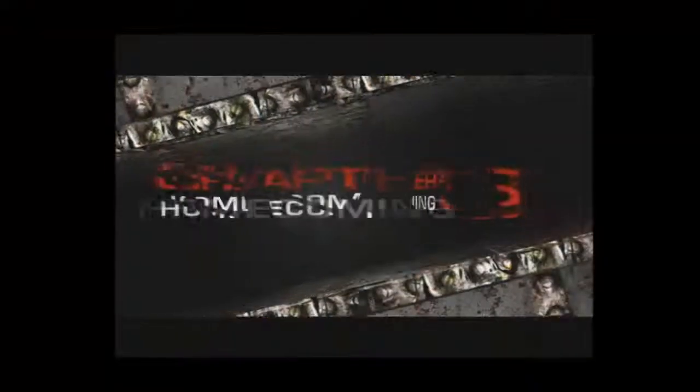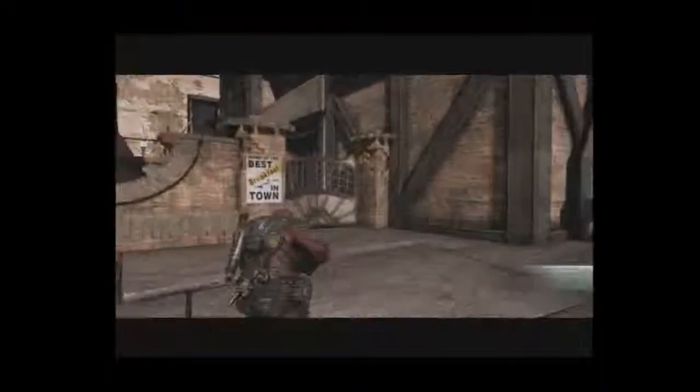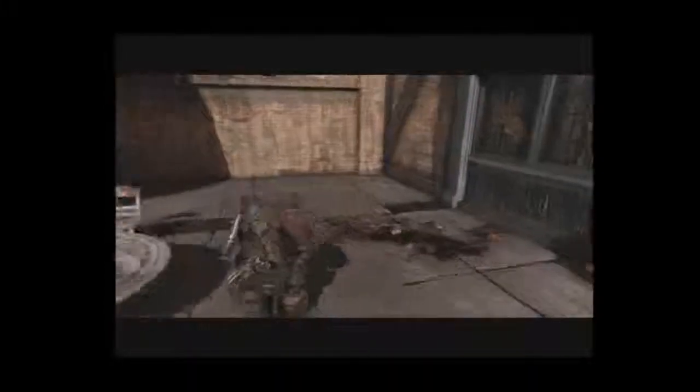Now let's take a look at the four collectibles in chapter 3, Homecoming. Walk the streets of Hanover towards the stranded outpost around the corner, but watch carefully for a poster on the left boasting the best breakfast in town. Kick open the gate beside this poster to find the journal on the ground inside the outdoor cafe.